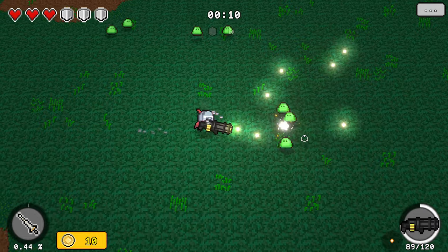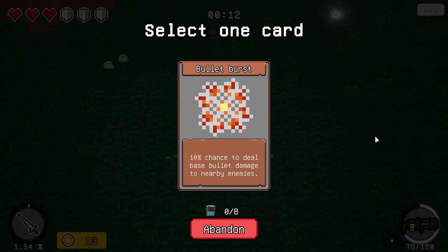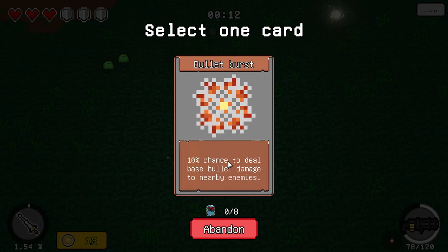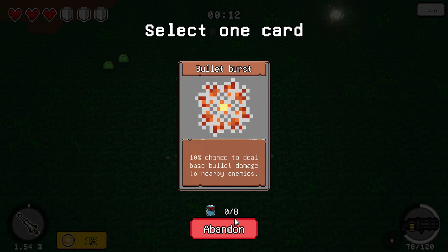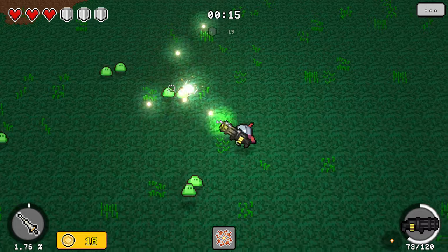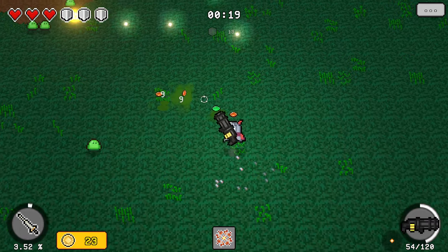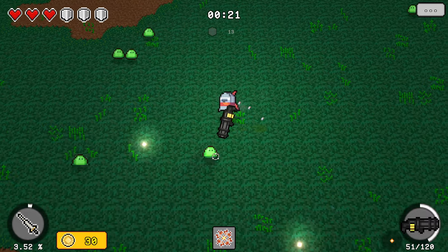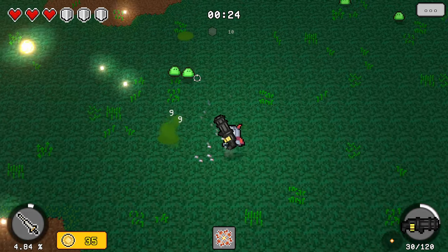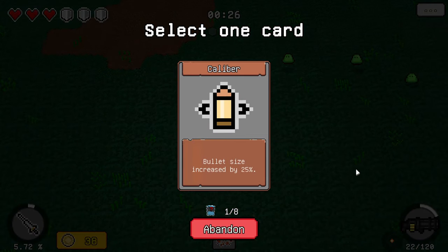This gun has a lot of recoil, doesn't do a whole lot of damage, and we get these cards that we can level up as we go. So 10% chance to deal base bullet damage to all nearby enemies — we have eight of these and can upgrade them. The currency you pick up isn't experience, it's coins, and every once in a while a shop opens. The spread on this is crazy — it's nuts.